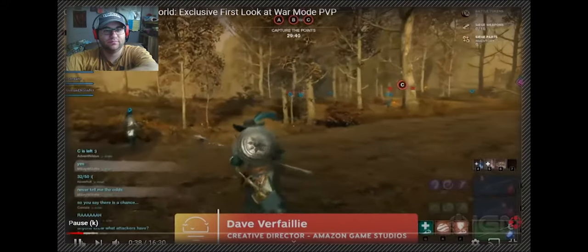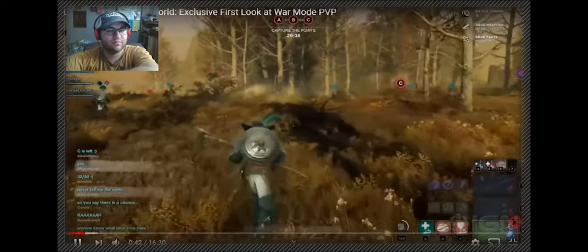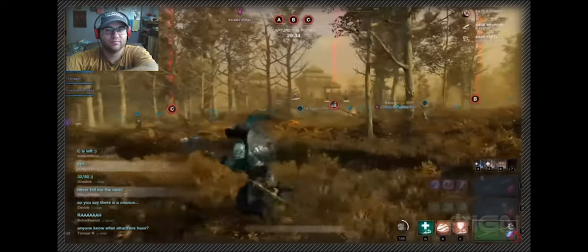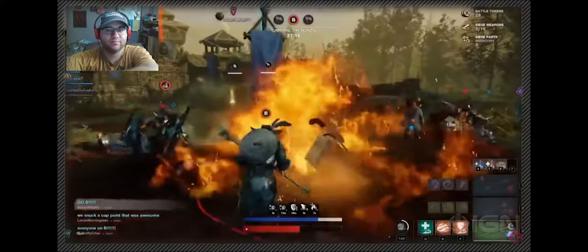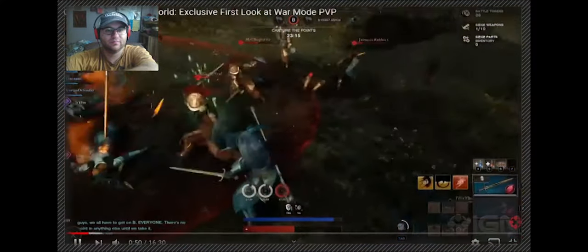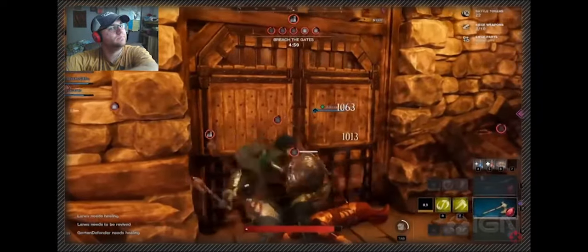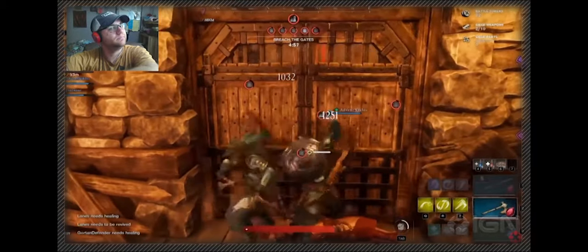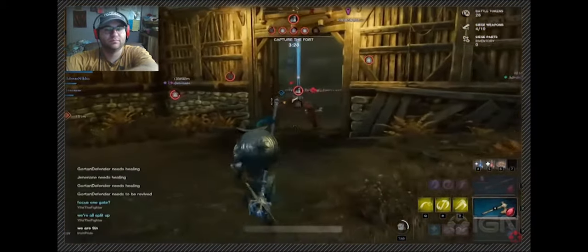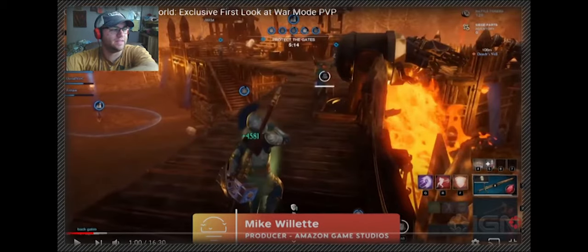War Mode is how we determine who owns a territory. When one company owns a territory, another can declare war on it, and then they fight it out in a 30-minute battle. As an attacker, your goal is to first capture the three points around the fort. Once those are captured, you breach the walls and then go in and try to capture the flag.